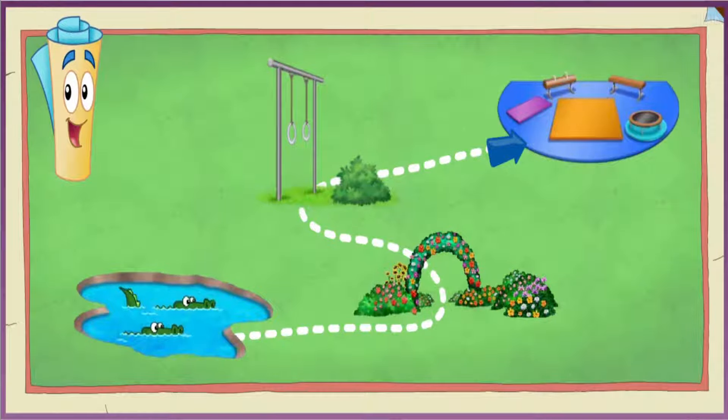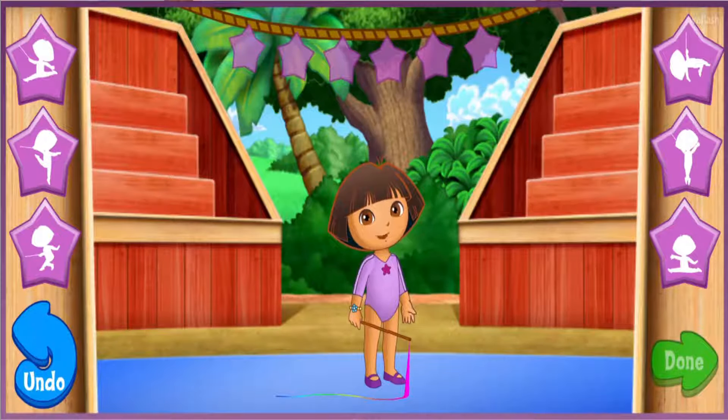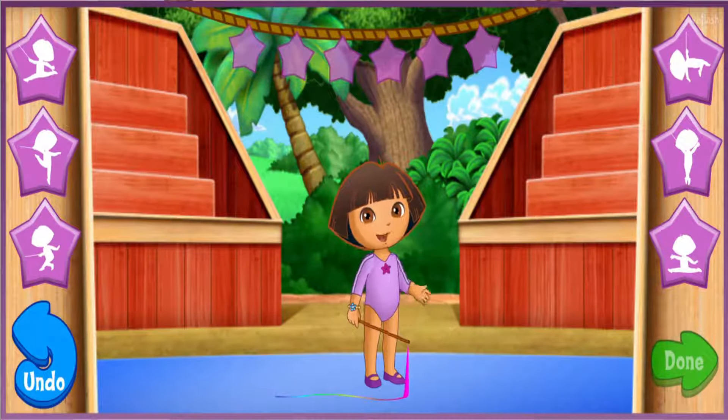We have to go to the gym next so I can start the big gymnastics show. Fantastic gymnastics! ¡Vámonos! Will you help me make a really special ribbon dance? Muy bien! Click on these buttons to fill in our dance moves up here. Fill in all six spaces to put together a whole dance. To erase the last dance move and choose a new one, click the blue undo button. To watch me perform our special dance, click the green done button.